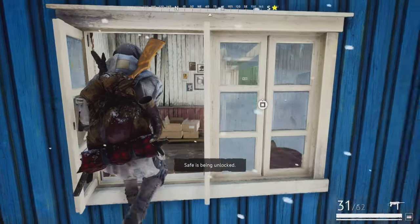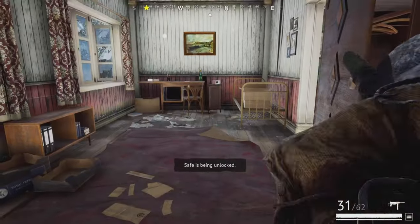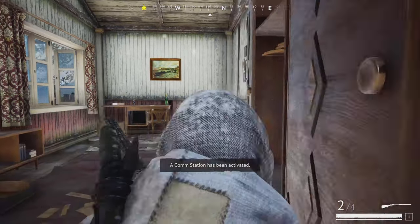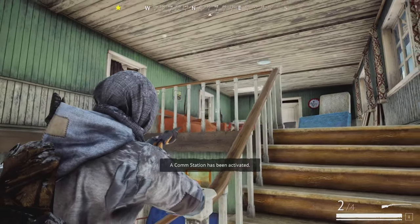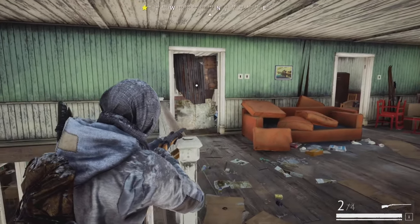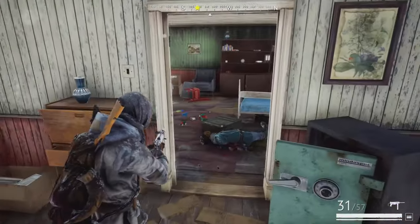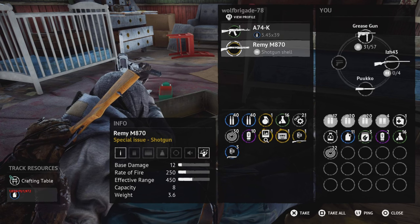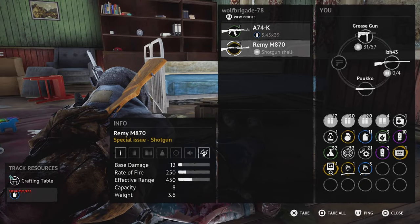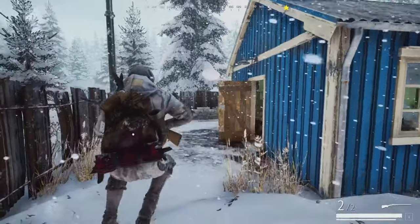I've heard footsteps — someone's in here, the safe's been unlocked so someone is definitely upstairs. I don't know how to approach this — he's definitely upstairs, I can hear him moving around. I'm going to go up with the shotgun. He's left side. Let's run him. Oh, another raincoat — he had the Remy! Why did it have to be today during this challenge? I'm so good with the Remy, but obviously I can't take it while doing this challenge.